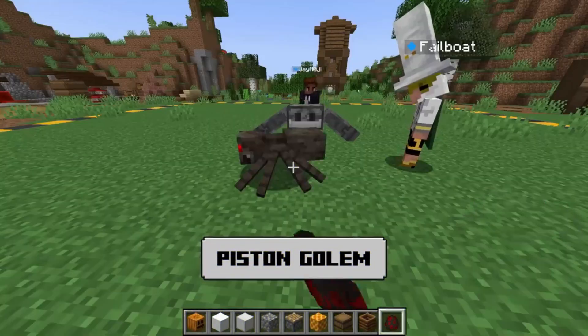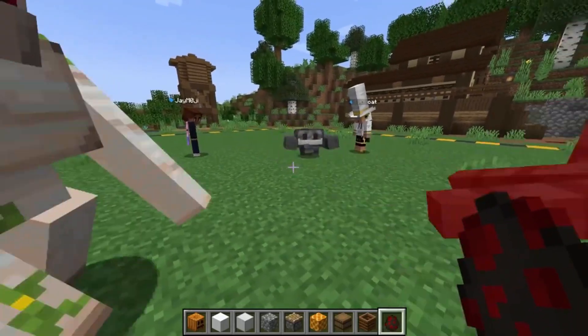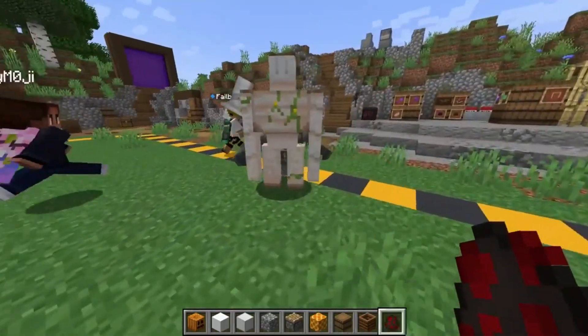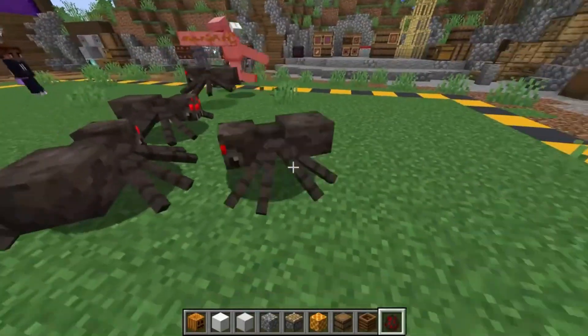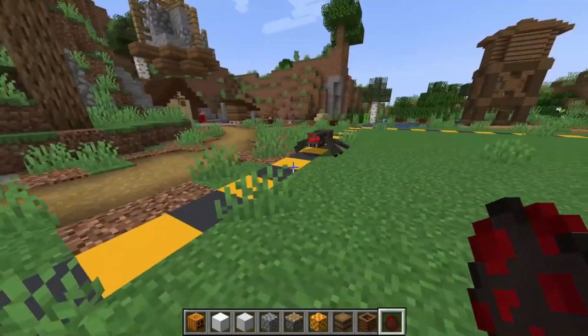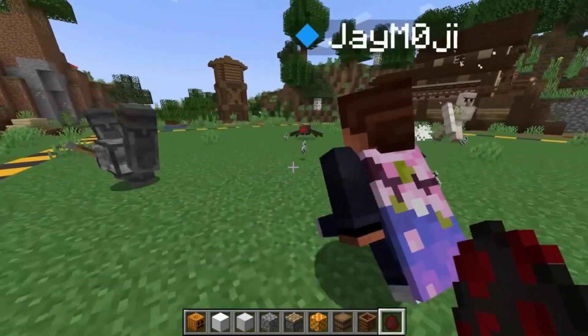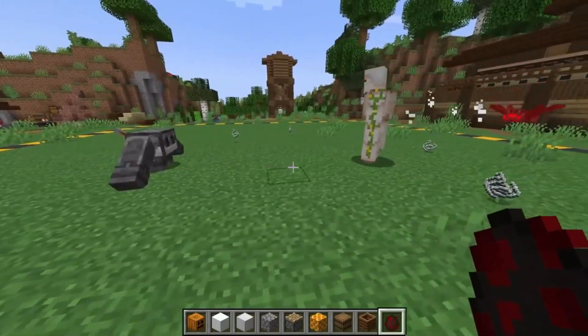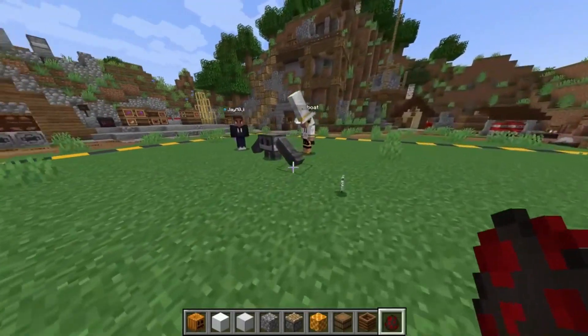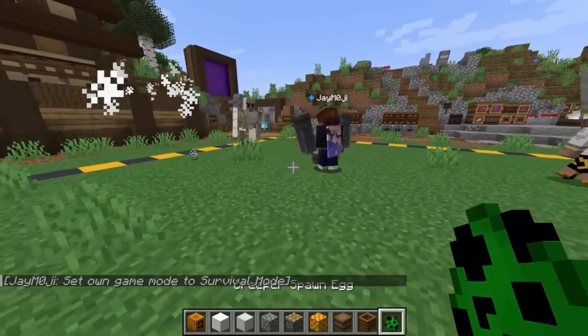First up, let's meet the Piston Golem. This Golem is an absolute game changer in Minecraft — with just a few stone slabs and a pumpkin, you can bring this guy to life. What sets the Piston Golem apart is its incredible ability to hit mobs at a significant distance. When you see it in action, you won't believe your eyes. I give this one a solid 8 out of 10.